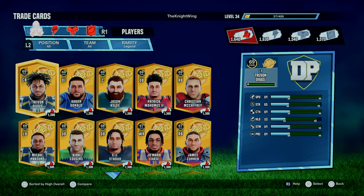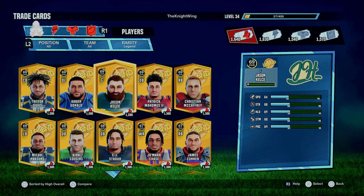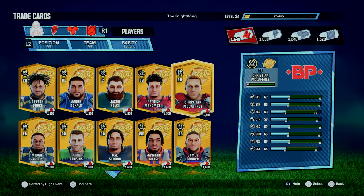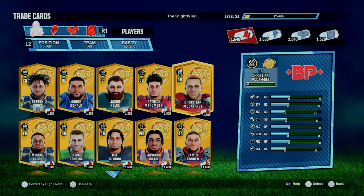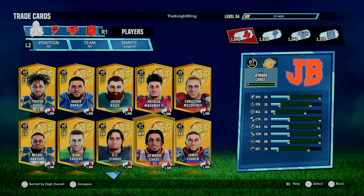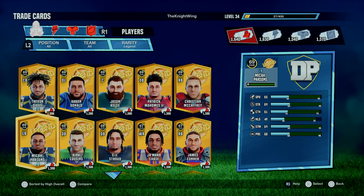Just looking through some of the legend players here: Trayvon Diggs starts as a 69 overall corner, that could be massive. Jason Kelsey would be a really solid center. Obviously you have the option of Patrick Mahomes, Christian McCaffrey. I think McCaffrey is going to be really popular. You could also unlock someone like Jamar Chase, CJ Stroud, or Micah Parsons. There are a lot of players you could get with these 1,500 tickets.